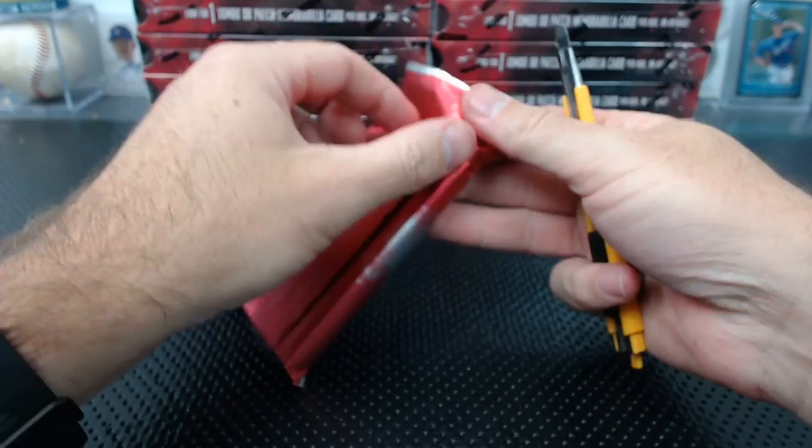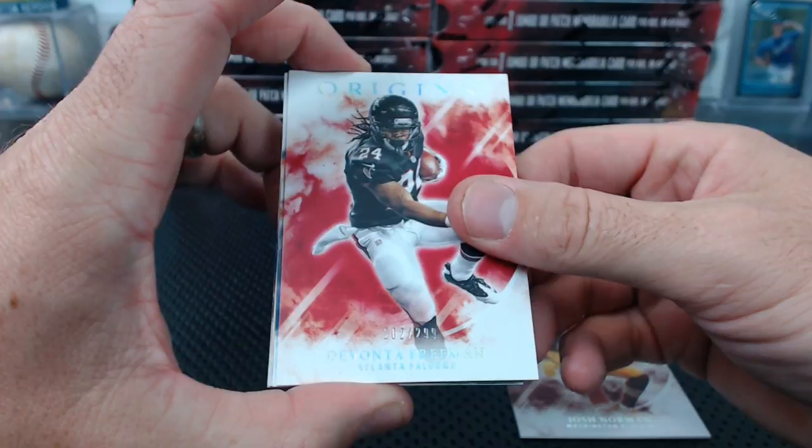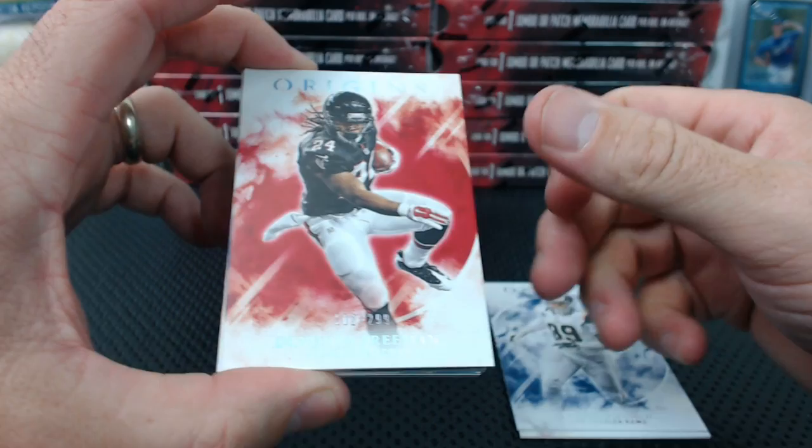Josh Norman. Devonta Freeman to 299 — we already had his to 150. Aaron Donald. The 40 rookies from the Premier. Jared Goff to 150. Last year, wasn't there just one numbered card and one red one that's not numbered? No, it's two numbered cards.